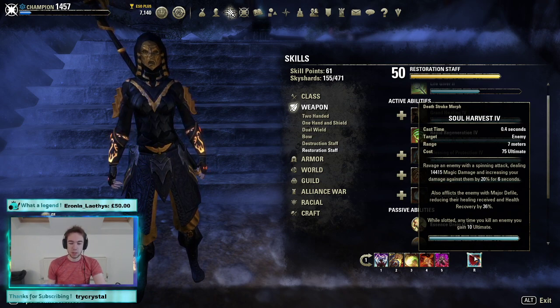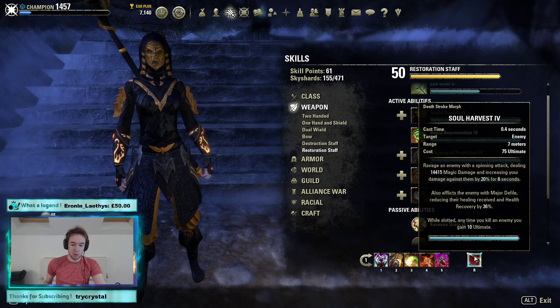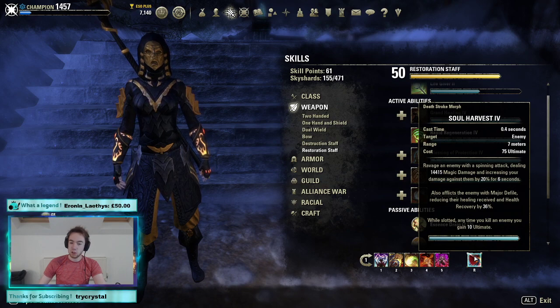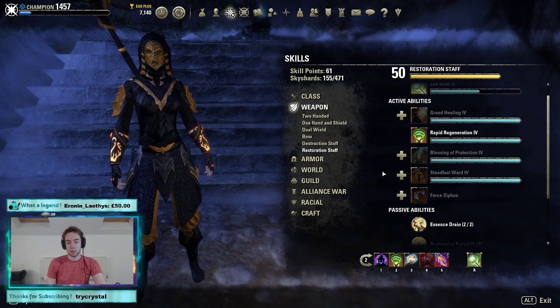The obvious combo is Soul Harvest into a Fear into a Merciless, but a good player is going to predict that. Sometimes it's worth going Fear, Soul Harvest, wait, Merciless. Sometimes it's worth Soul Harvest, Fear, don't hit the next cast — just funnel, it will get dodged — and then Merciless. It really depends on the target and you have to be situationally aware of how to deal with that.